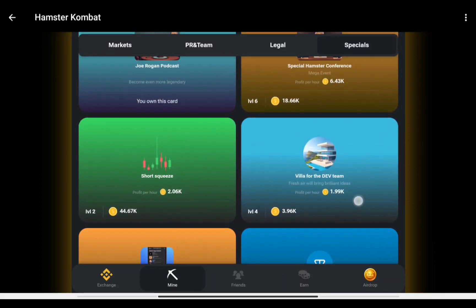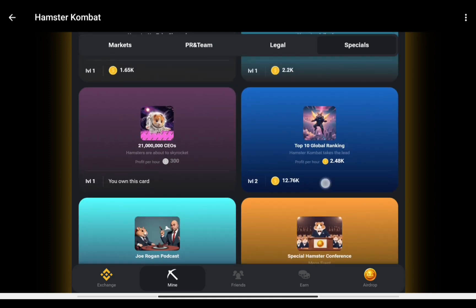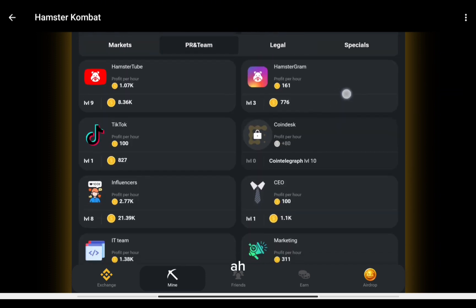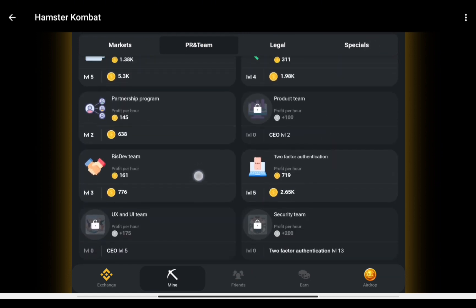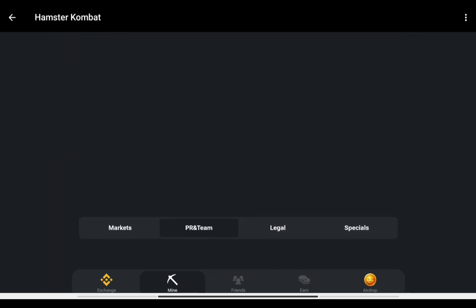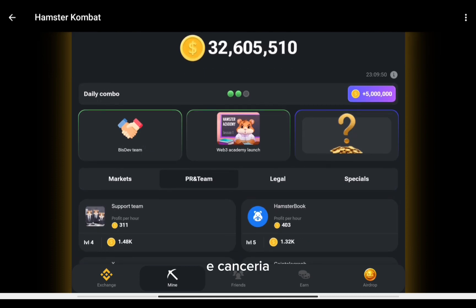In this video I'm going to show you the daily combo card for today on Armstar Combat. The first one is Big Death Team — make sure you claim this one.